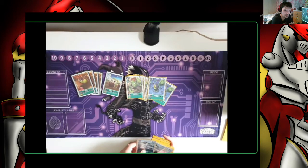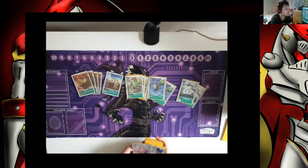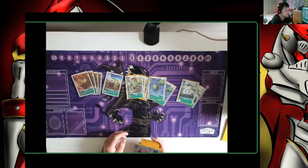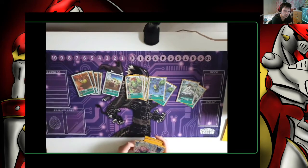Considerably one of the MVPs of the deck, especially against Yellow Warg, is Terriamon. Against Yellow Warg, they pop something on board, go to gain memory with Patamon — can't do it. Against Blue, it just turns Hammerspark off. Against Lilithloop, it's hilarious because they effectively play 8 Hammersparks in the deck with Jax Raid and Hammerspark itself, and they become useless while Terriamon is on board, so they have to deal with that first.